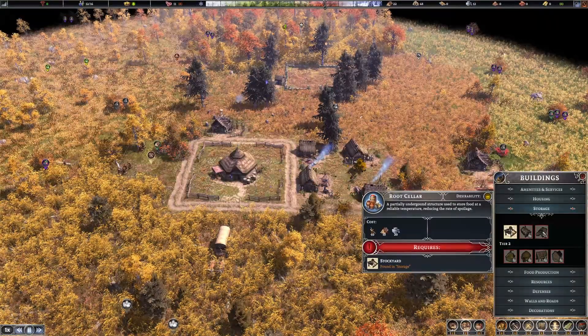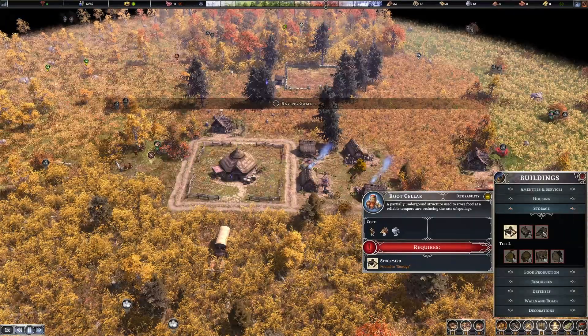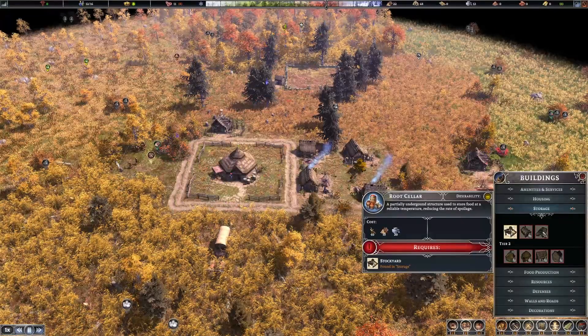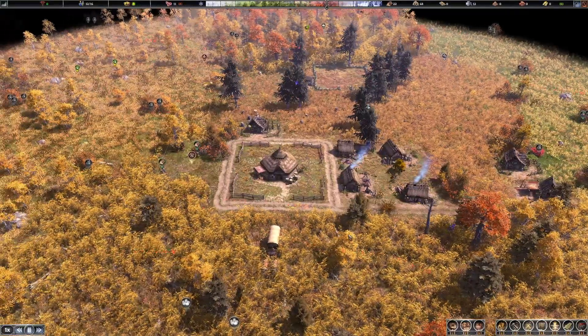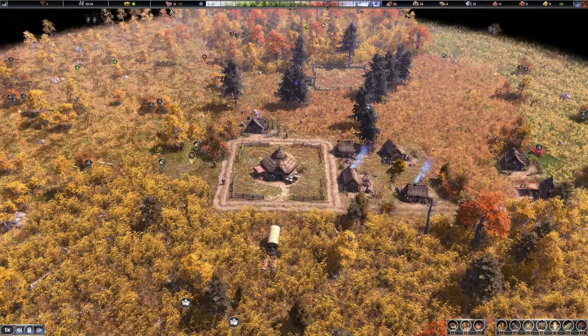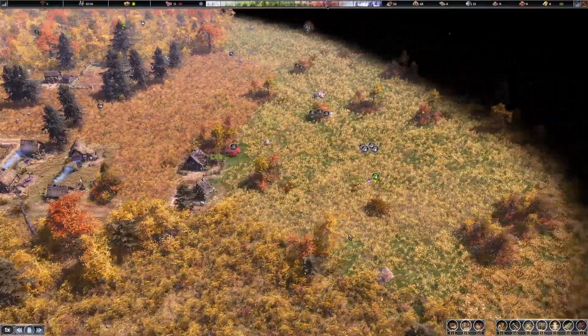The root cellar can likewise be upgraded in the sense that you can fill it with barrels. Barrels are a ways down the road though, because barrels require metal, iron, and a cooper to craft them. But once the barrels come in, I think you can get up to about a 50% bonus to reduce spoilage in a root cellar. That's definitely a good thing and it's on the radar — targeting that quick, fast, and in a hurry.